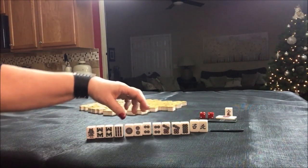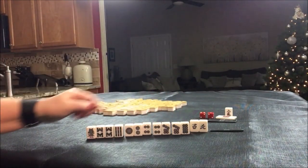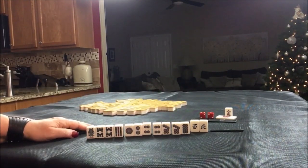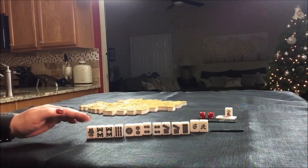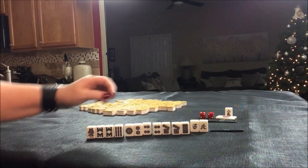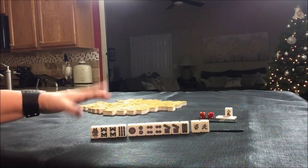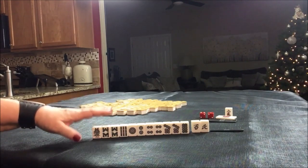We need a five dot or a six dot to really have more confidence in that potential Yaku. So I would start here — discard those, collect number tiles, leverage the pairs maybe. If we get one more pair, play Toi Toi, which is all three of a kind. If we draw a five dot or a six dot, maybe pure straight and Pinfu — Riichi. Those are all potential Yaku with this set of tiles.